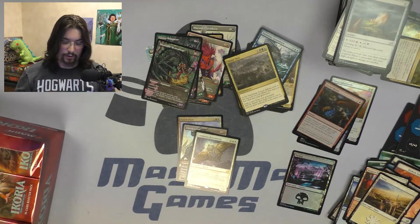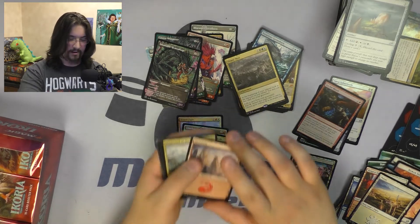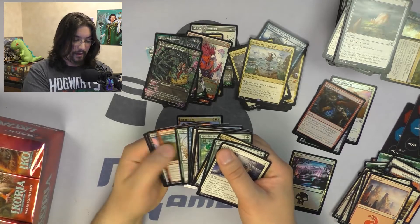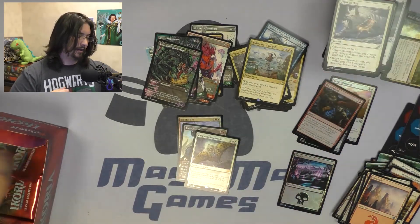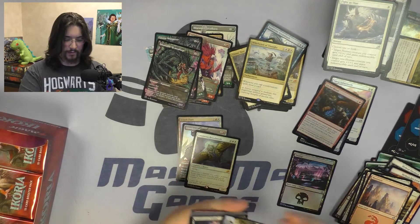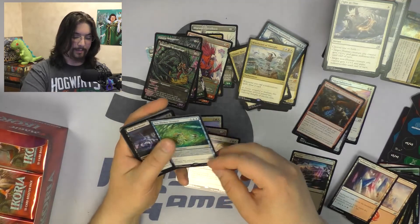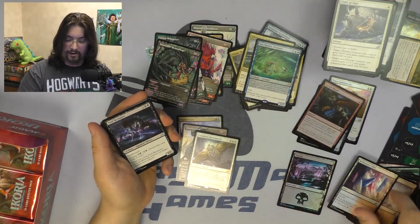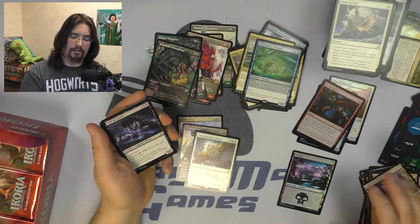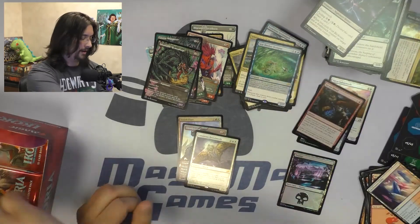Rare for the pack is Whirlwind of Thought — a great rare for Commander, I feel. No other alternate arts. Next pack — more junk. The rare is Sea-Dasher Octopus, probably the best mutate card in the bunch. It's basically Curious Obsession on a body. Curious Obsession was broken when it first came out — so why do you put it on a body? No other alternate arts on that one.